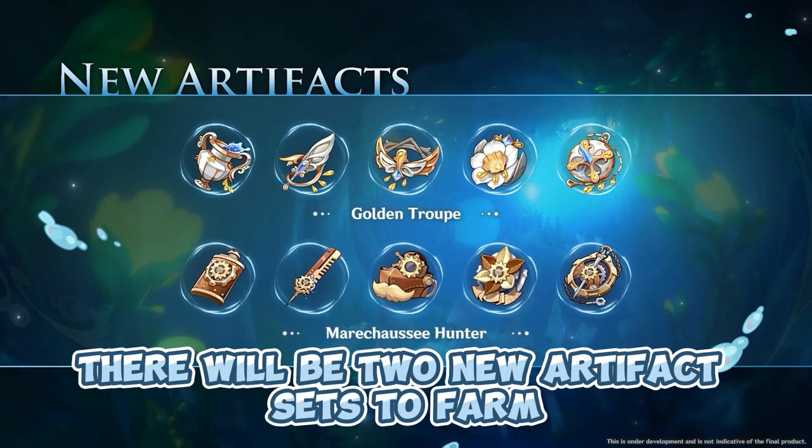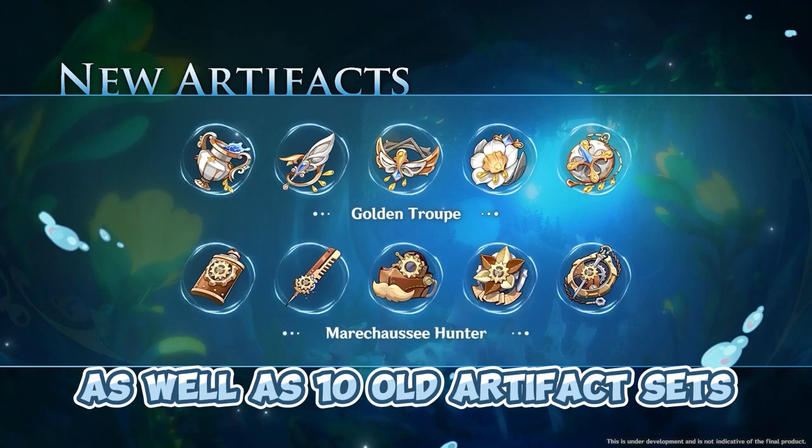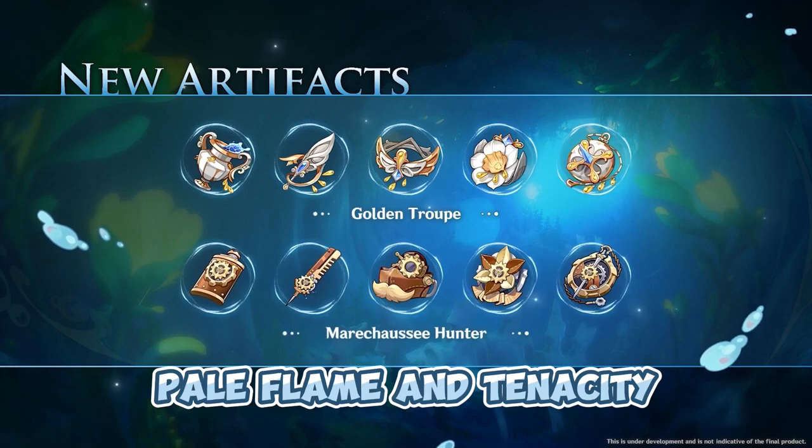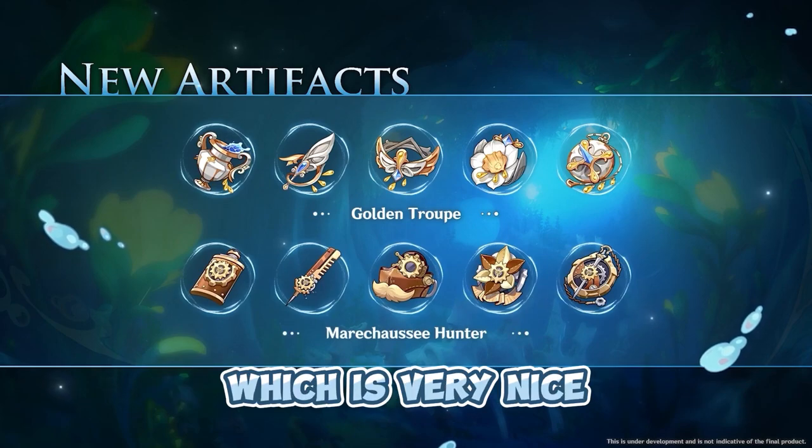With the update there will be 2 new artifact sets to farm, as well as 10 old artifact sets coming to the strongbox — like Emblem, Pale Flame and Tenacity for example — which is very nice.